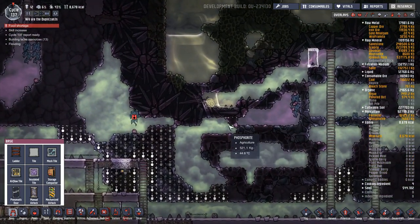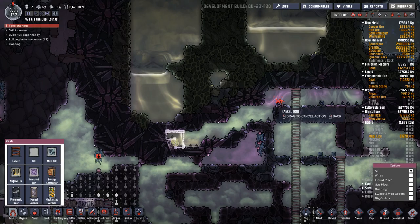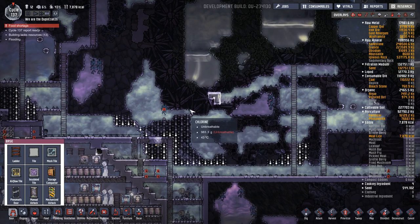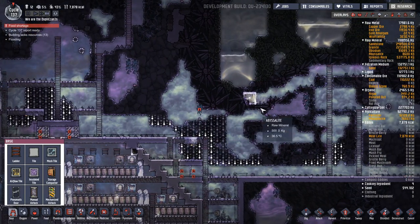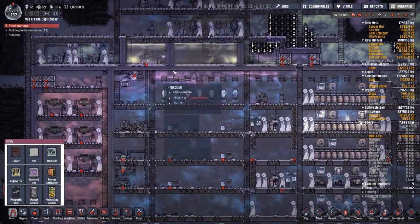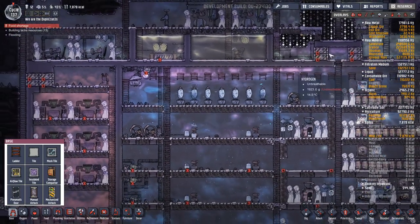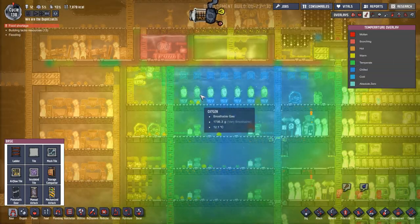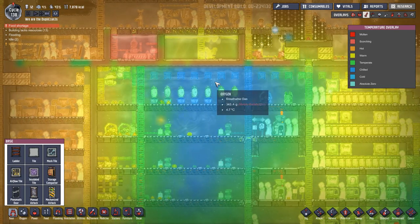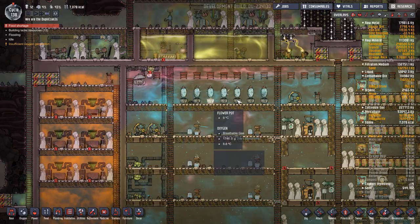That's priority 9 — that really, really needs to be done. Abyssalite is not impervious to pressure and structural damage. It looks like the hydrogen is kind of floating on the top more than I thought it would — I think that's just a byproduct of having all these wheeze warts like this. Without the wheeze warts, the hydrogen would probably be flowing more into the corner.